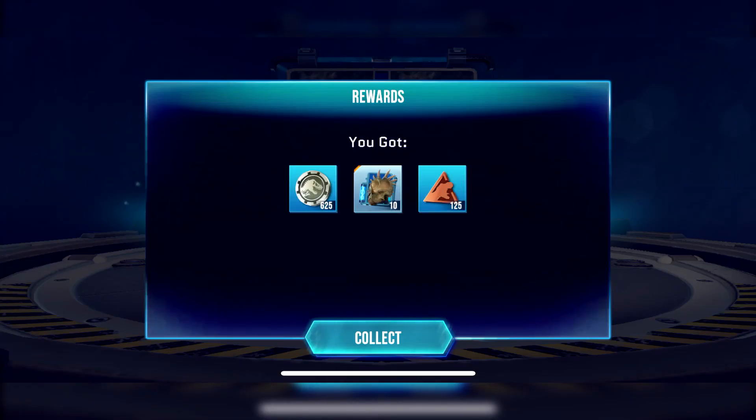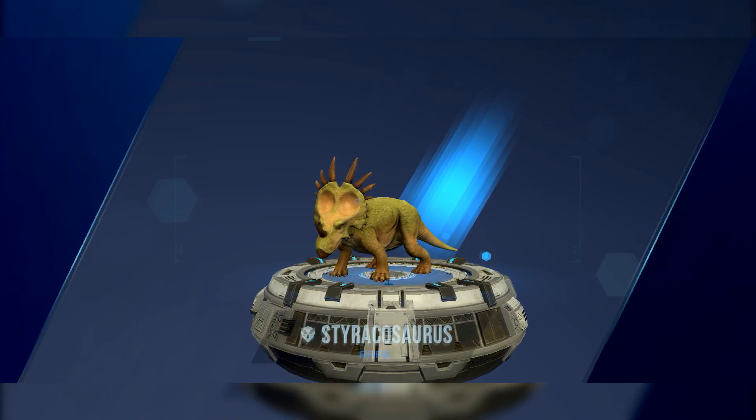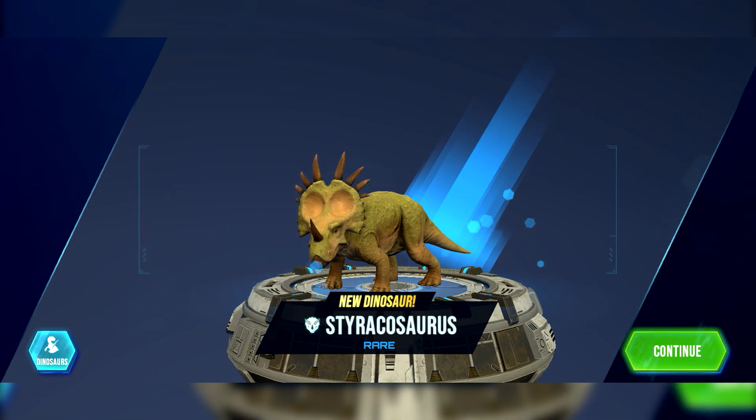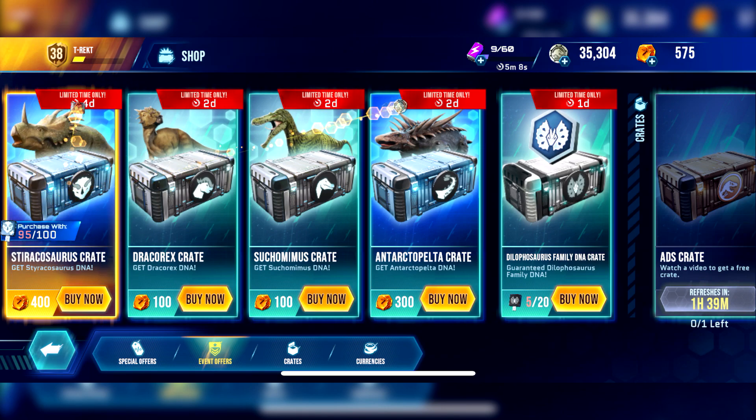Let's take a look. New dinosaur rescued. It's green and very small. I thought it would be a bit bigger than that, but that's fine. We've unlocked a brand new dinosaur.